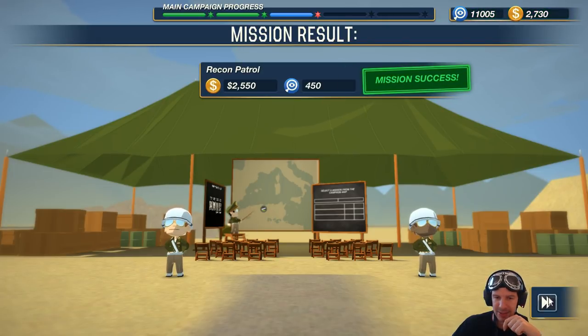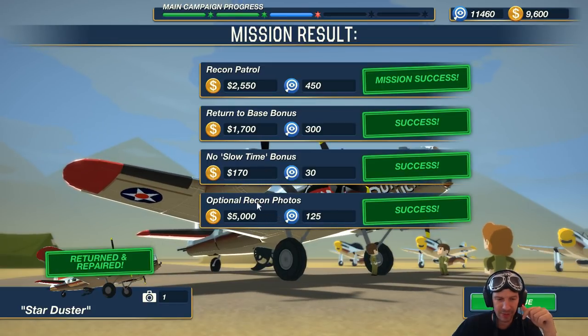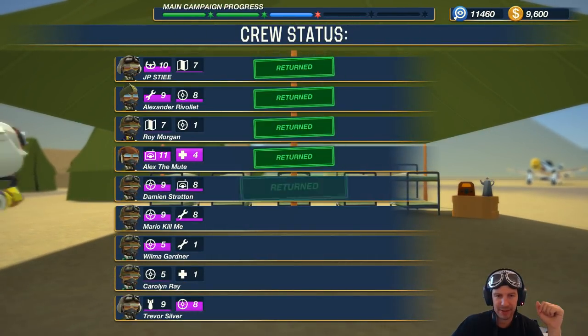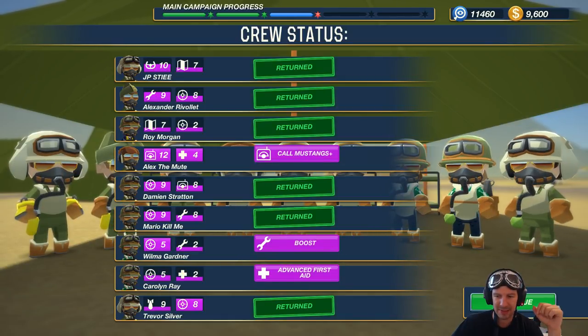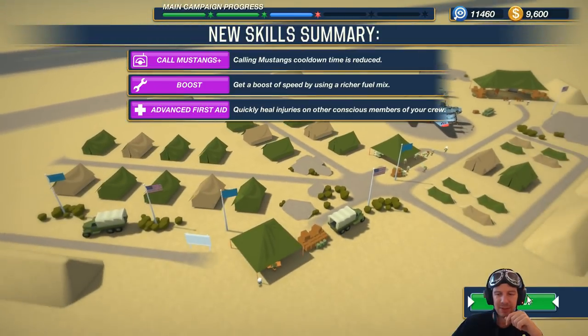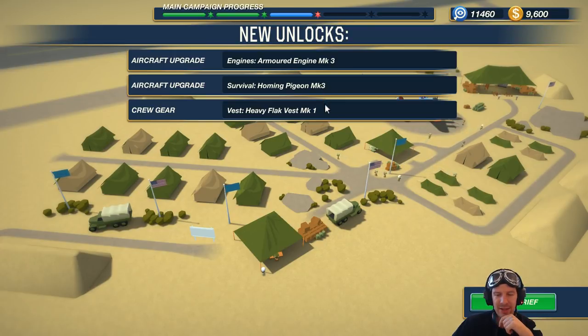Let's see the status. Recon patrol — everything is a mission success, and a bunch of cash for the optional recon photos. Wonderful. Let's see if our guys level up a bit. New skill: Call Mustangs plus Boost, Advanced First Aid — qualified, double qualified. Wonderful. Call Mustangs Boost, Fast Aid, etc. That's the new skills and new unlocks: Armored Engine, Homing Pigeon, and Very Heavy Flak Vest. That's wonderful.